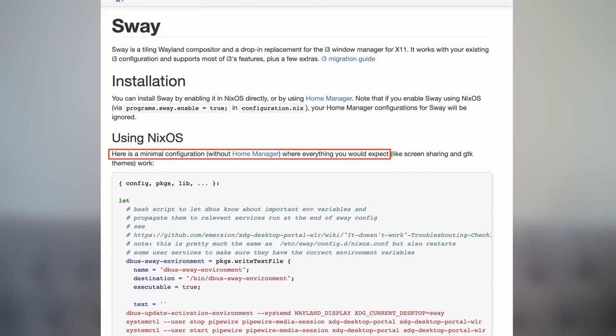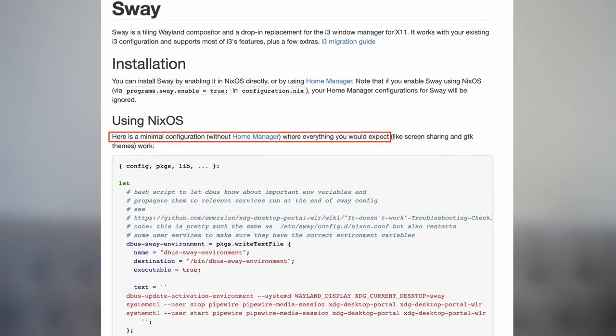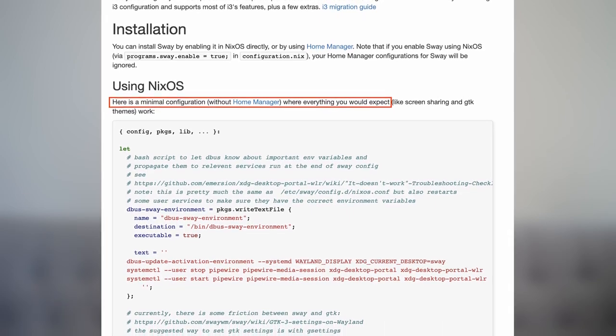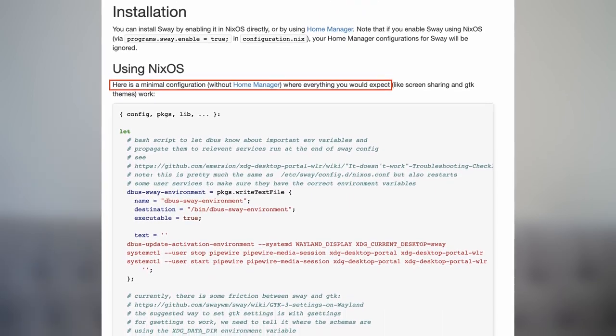I was thinking about adding i3 and Sway into this equation, but given the minimum setup NixOS needs for Sway, I gave up. Let me know in the comments below if you really want to see that — I will consider it if I get enough signals from you, but probably in some other time and on other distributions.